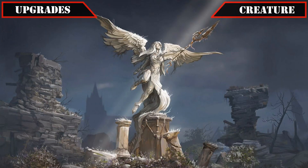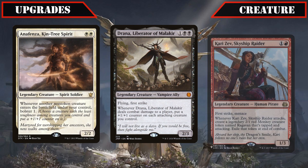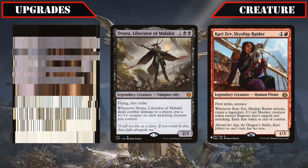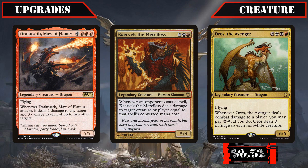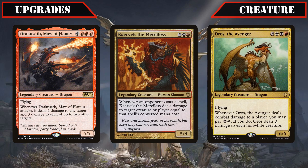Starting off with our creature upgrades, we'll begin by adding some additional powerhouse legendaries that get maximum benefit from Dehada's protection. So we'll be swapping out Anafenza Kintree Spirit, Draana Liberator of Malakir, and Karazev Skyship Raider, whose counter distribution and token creation are a bit too slow for us in this build, for Dracoseth Maw of Flames, Kervik the Merciless, and Oros the Avenger — all of which have huge stat blocks along with powerful and repeatable damage-based effects, making them perfect targets for Dehada to protect and allowing them to deal significant damage while also gaining us life back every time they do so.